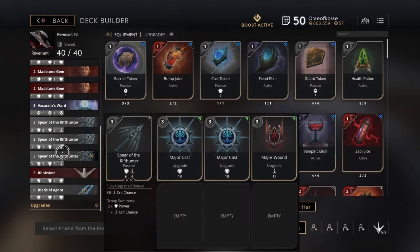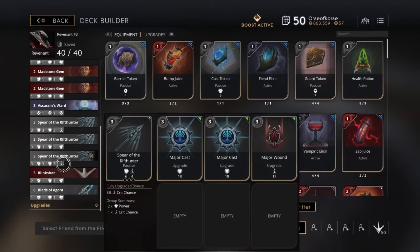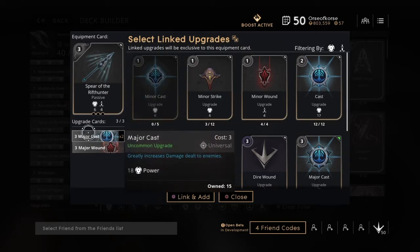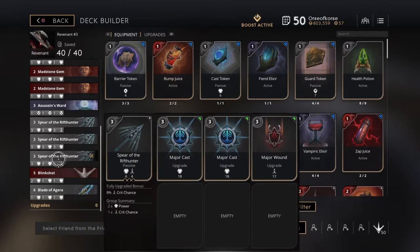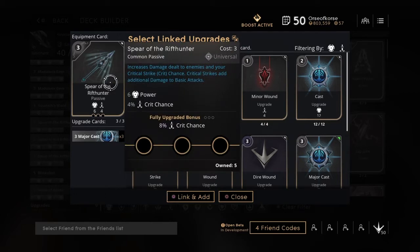I have three Spirit of the Rift Hunters in the deck. Two of them are exactly the same: Spirit of Rift Hunters gives 6 power, 4% crit — 8% crit once fully upgraded. I equip each with two Major Casts and a Major Wound, giving me 24% crit from the first and 48% crit after the second. My last Spirit of Rift Hunter I go all power, putting me at about 204 power and 60% crit total.